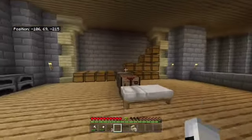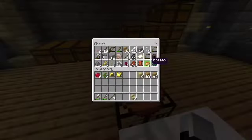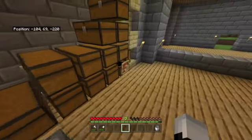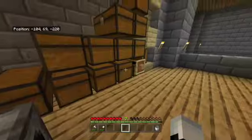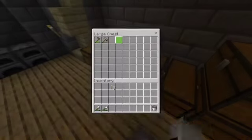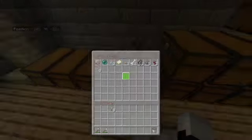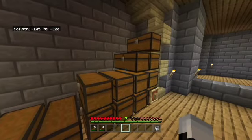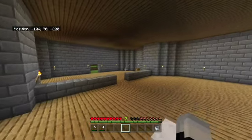Time to store some stuff. I think I'm done sorting my chests. Here I have the wood chest, the stone chest. I don't think I have anything here. And then from the side, I have armor, weapons, tools, miscellaneous, food, and that's it. Let me go grab some item frames.